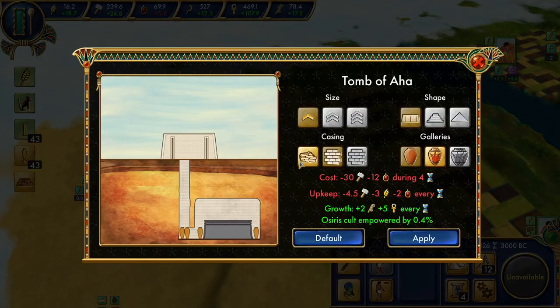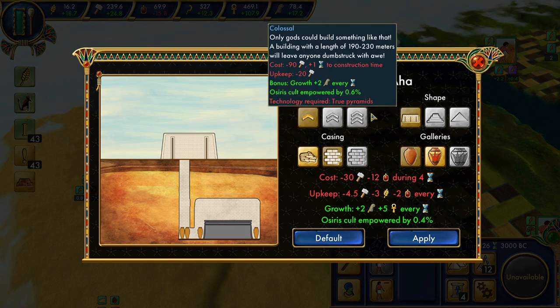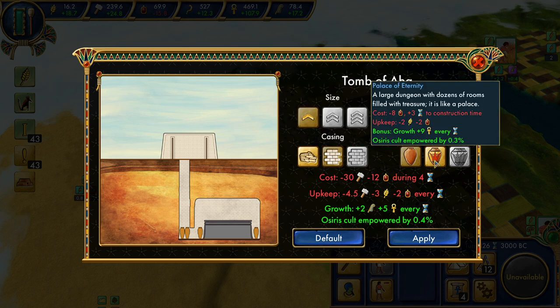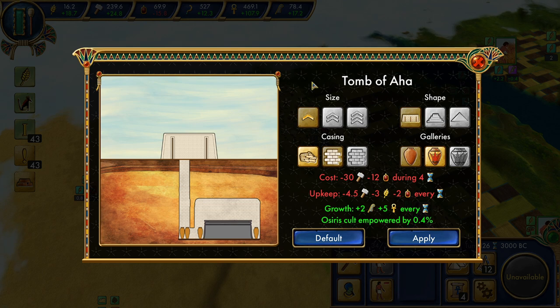Let's customize what we're going to have — there's a lot going on in here. Tomb of Ahab. We saw we were doing eight tombs in the last episode, and there was a list of the eight kings of Egypt: Narmer, Menace, Ahab — Ahab was listed third, but we're doing Ahab's tomb first. We'll get to more of that as we proceed. You have four categories to choose; the gray ones mean you don't have the research for it. In terms of historical value, which I'm going to be using as much as possible, we actually have everything we're supposed to plus one extra — we're doing fine in terms of cultural advancement.